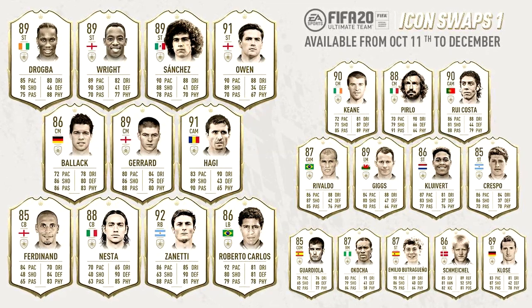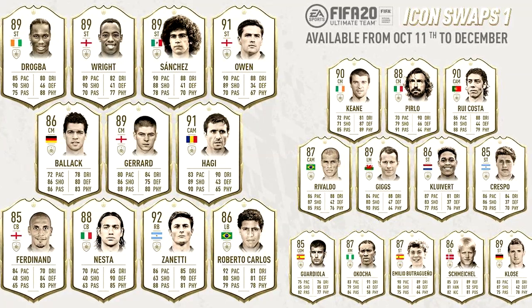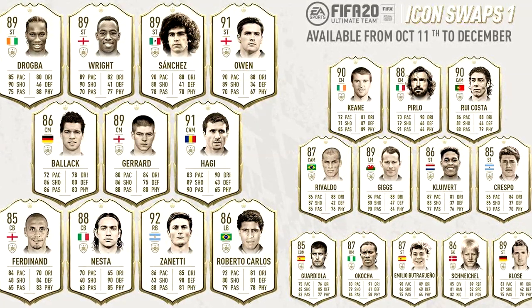Let's first take a look at the icons you can get from this icon set number one. On screen now, you can see the available icons from the swaps — the likes of an 89 Drogba, 89 Gerrard, Zanetti, Keane, Pirlo, and so many more. Honestly, just from grinding out the game you can get a free icon, which is great. I'll also show you the tokens you need for the main icons.